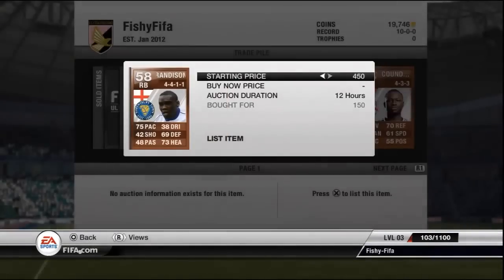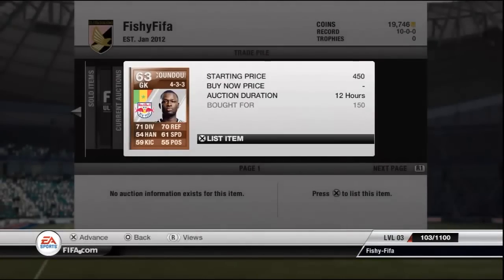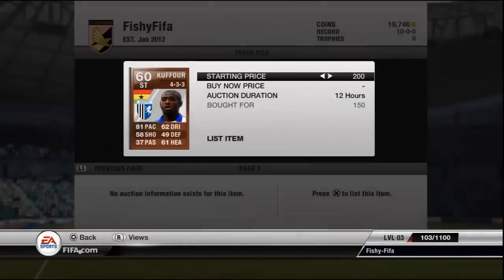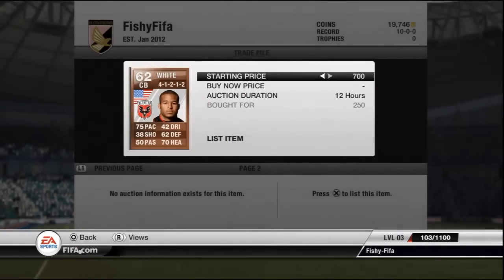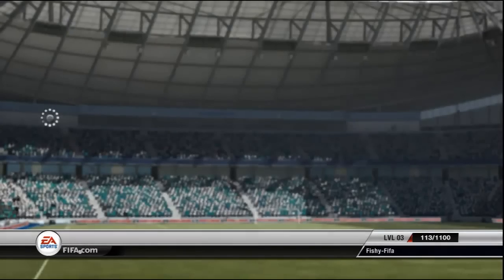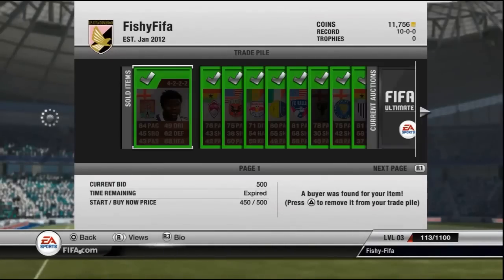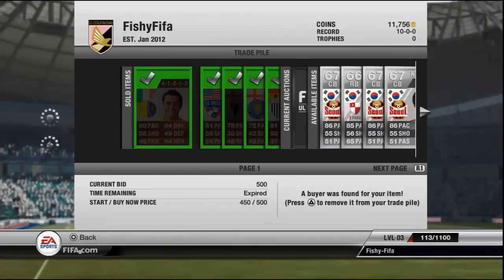We started on 21,000 coins, as you can see. In the first set of players I only spent about 2,000 coins and I bought mainly fully bronze players. I showed this method on my channel — just search for Trading Challenge Episode 2. The standout trade was a buy at 250 coins and sold for 2,000 coins, so about 1,800 coin profit — that was fantastic.